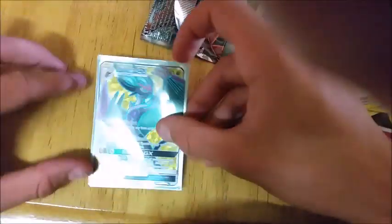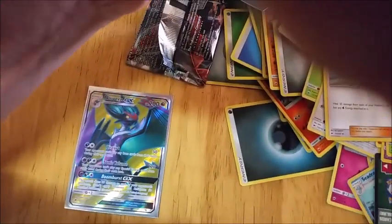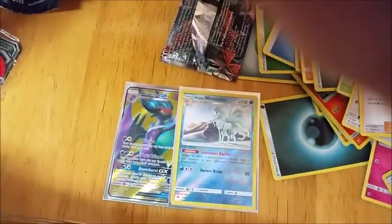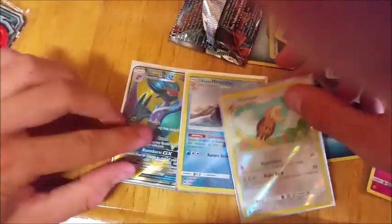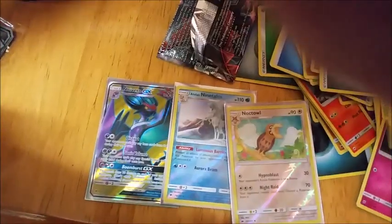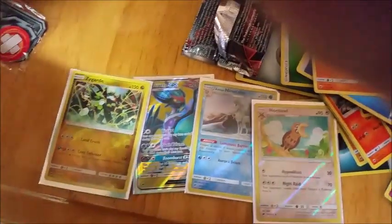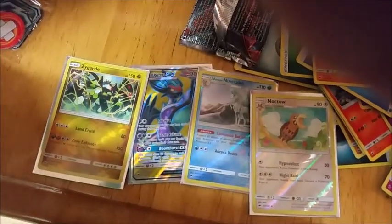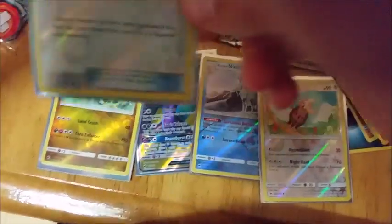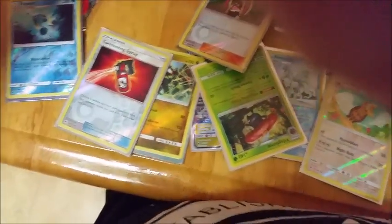So today we got the Ninetales GX, Alolan Ninetales, a Knockdown, a Zygarde, and I like the Torment Spray — it looks really nice, or that might just be me. Also got a Cyndaquil and Plumeria.